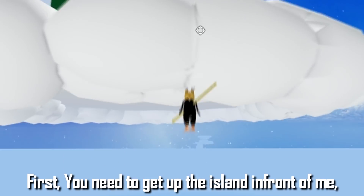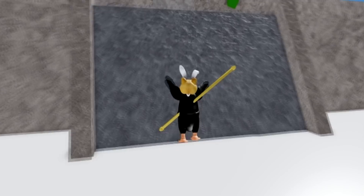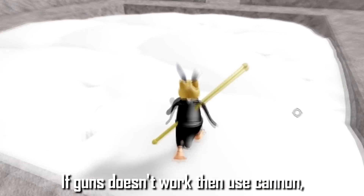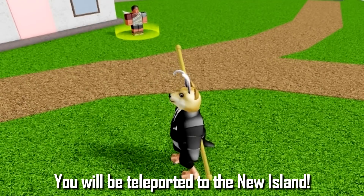First, you need to get up the island in front of me. Enter the temple. Shoot the clouds pit with your cannon or gun — if the gun doesn't work, then use the cannon. Enter the pit and you will be teleported to the new island.